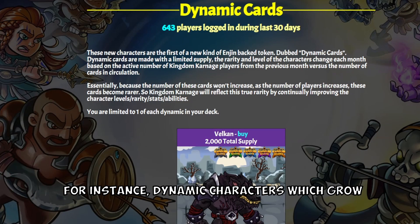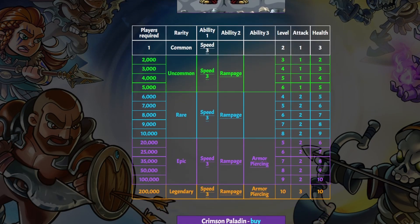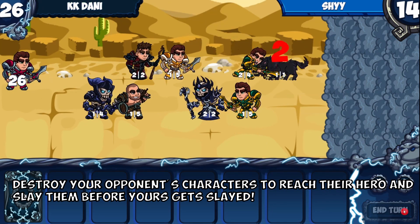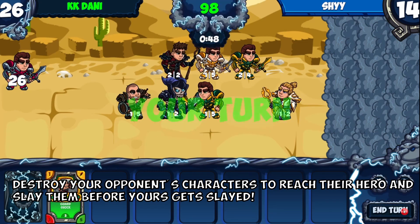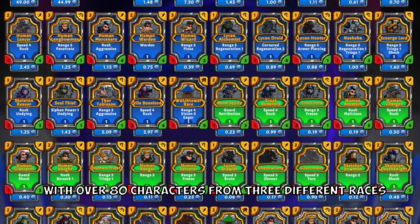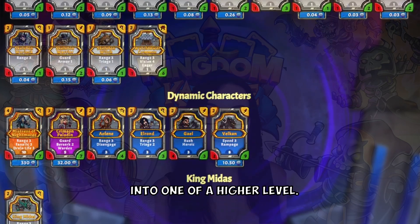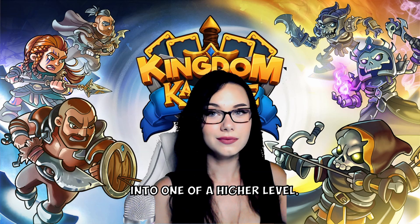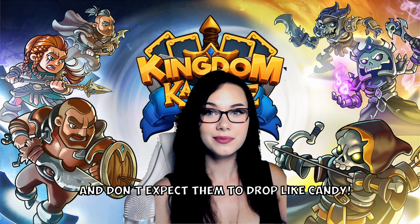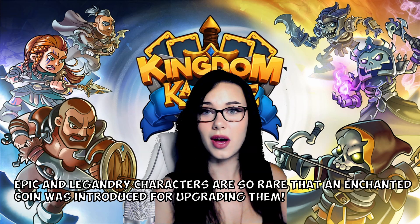For instance, dynamic characters which grow in strength and abilities depending on how many players there are. This game is easy to learn, hard to master. The basics are simple: destroy your opponent's characters to reach their hero and slay them before yours gets slayed. With over 80 characters from three different races, no two decks are the same. Two of the same cards with the same level can be upgraded into one of a higher level. Legendary cards are the highest rarity in the game and don't expect them to drop like candy. Epic and legendary characters are so rare that an enchanted coin was introduced for upgrading them.